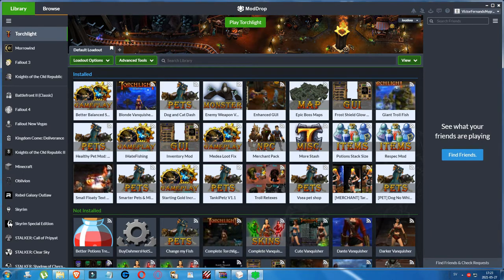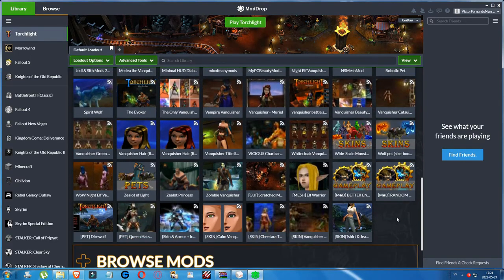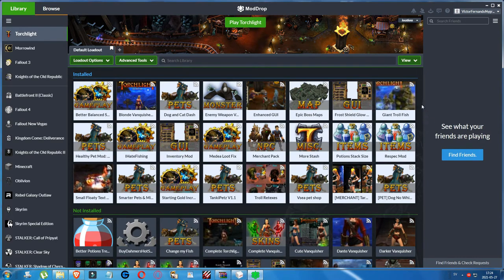Back in October 2020 I started a Torchlight campaign playing as the Vanquisher class. I played the vanilla game for two episodes — the first act and the second act. After that I found a site where I could get a lot of mods by installing the ModDrop launcher. I spent a lot of time making them all compatible, aiming to continue the campaign with mods, but all of a sudden the save became corrupted and I couldn't load it anymore.